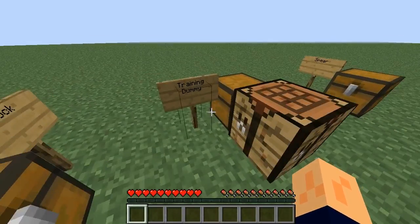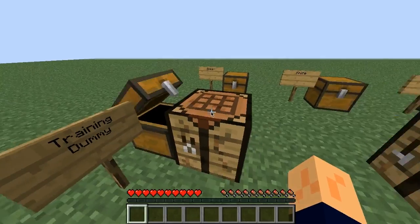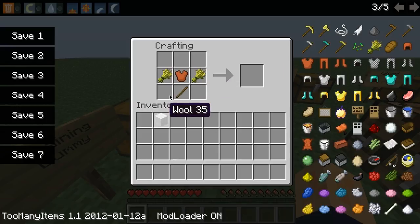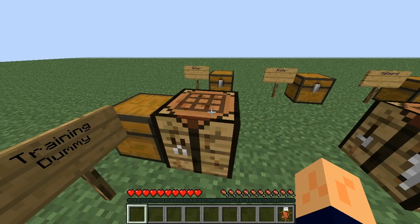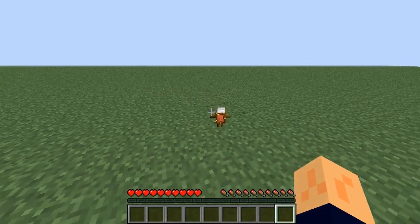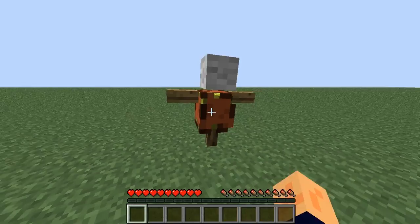I'm going to start off here with the training dummy. So this is how I do mod reviews — I go through and make all the new items, put them in the chest in the correct order in the crafting bench, and explain what they do. This is a training dummy. I'm going to put him over here. You right-click to collect him.